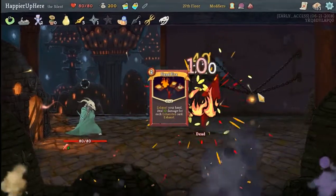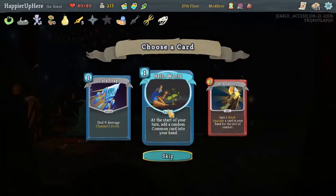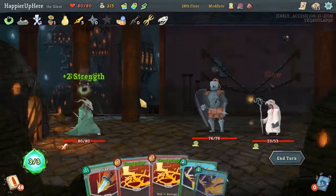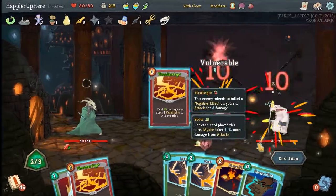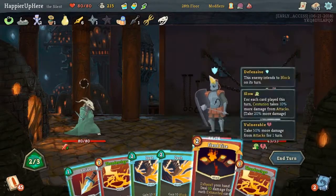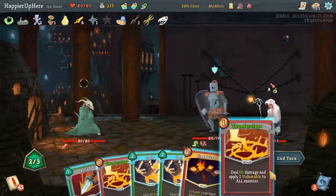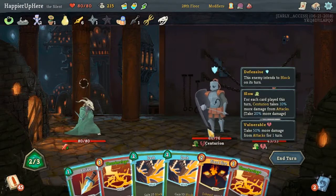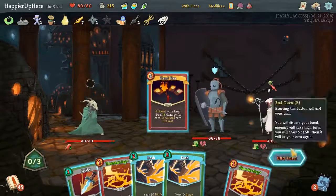We're basically at this point relying on just the Fiendfires. I don't think we'll want any of these cards — I was considering the Armaments, but yeah. Another Fiendfire. Another Thunderclap. So how much damage will we get here? 50 plus whatever. There's no reason to lose HP — let's just do it.